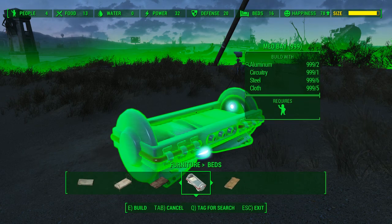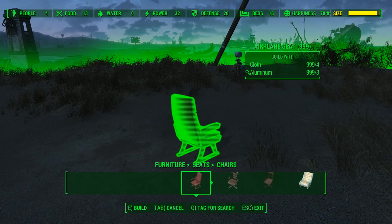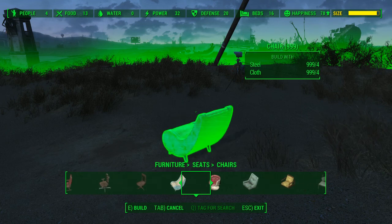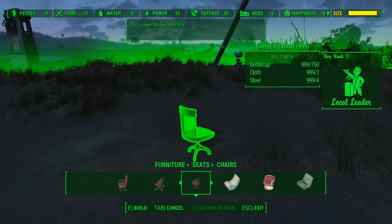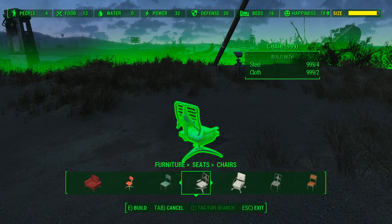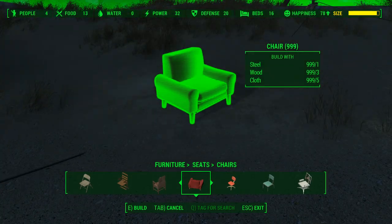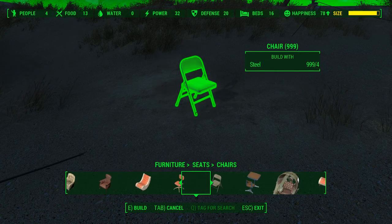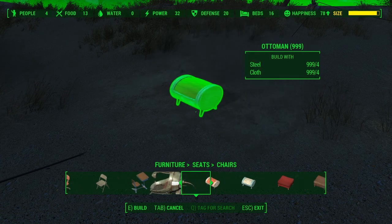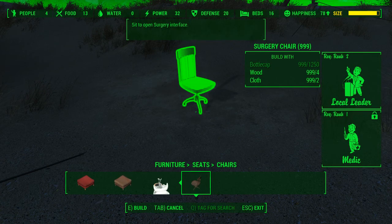It also has a med bay — spoiler alert for when you find Sean when he's dying. Then chairs — it adds in a bunch of stuff from the Institute, like barber chairs, bunch of new chairs, the memory lounger, and the reclamation chair that doesn't work.